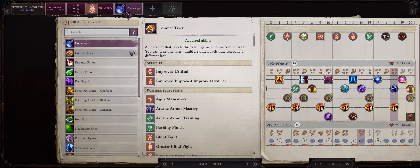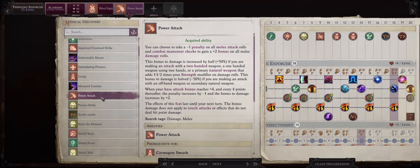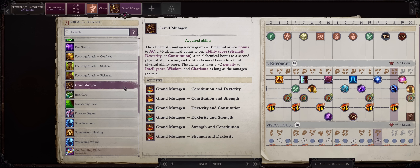Something fun you can do now is, because you already have boosts to your Strength from gear, you can grab Power Attack just so you get Cleave and Cleaving Finish for extra attacks later. You have feats to spare, so why not? Then Cleave at 35, together with Grand Mutagen.